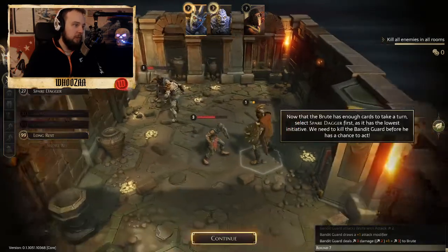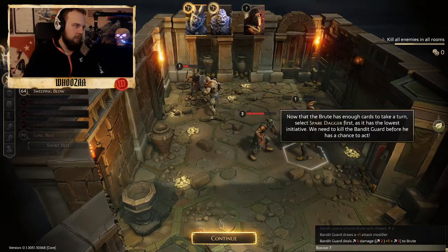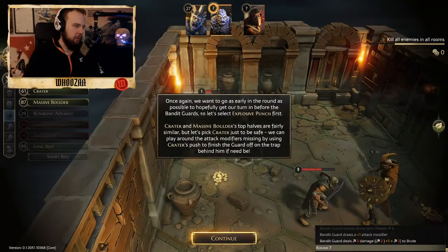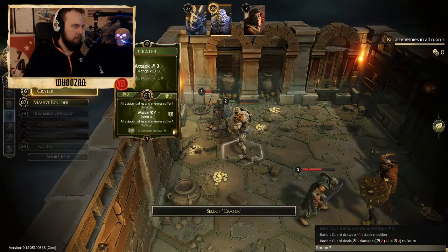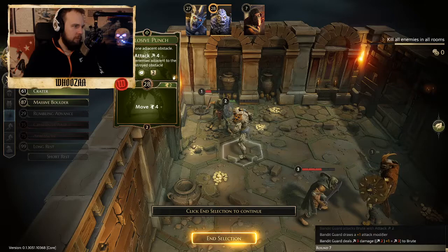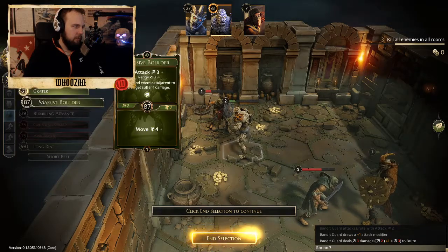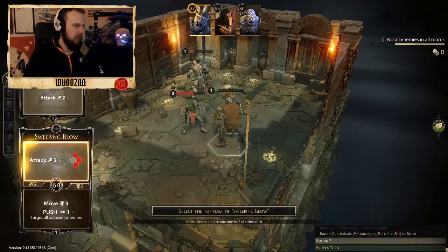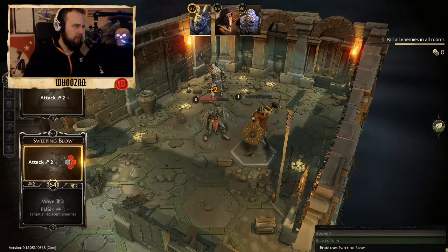Let's redraw. We go Spear and Dagger - choosing those two and we switch. Attack three in range three. They don't really want to do that. No one: attack two, strengthen. Disgusting. And he's dead.